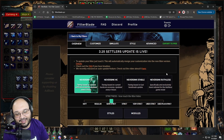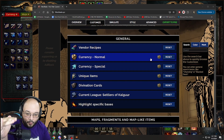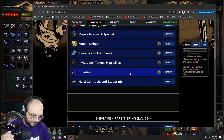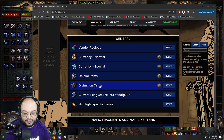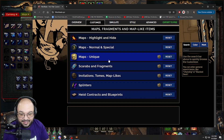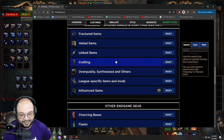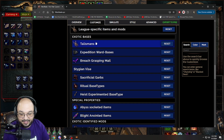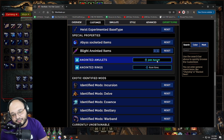After you select your style, we go to Customize, where we start picking and choosing what we want to see and what we don't. The first thing a lot of you have asked for is double-anointed amulets. The Customize section is broken down into sections: vendor recipes, currency, currency special, uniques, divination cards, and so forth. For blight stuff, it should be under 'League Specific Items and Mods,' then down to 'Blight Anointed Items.' Right now double-anointed amulets look like this.